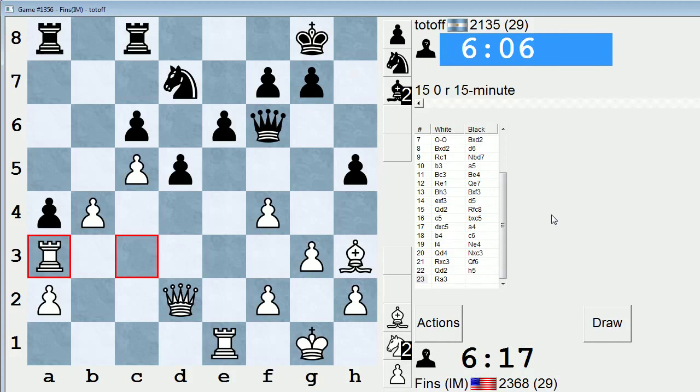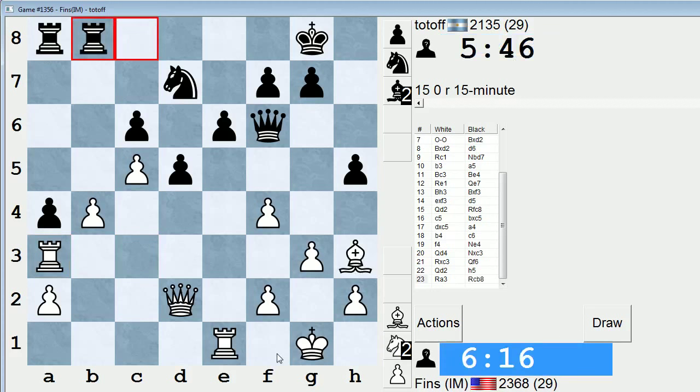Maybe his plan will be h4, g6, king g7, bring the rook to h8. I want to try to distract him by attacking this guy. I can play queen c2 as a follow-up. Maybe dropping my bishop back to f1 somewhere will be decent. Yeah, he's going to try to hold down my queen by attacking the b4 pawn — makes sense. Rook b1 blunders to knight takes c5, so I can't play that move.